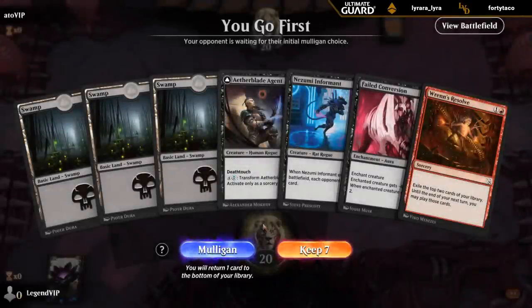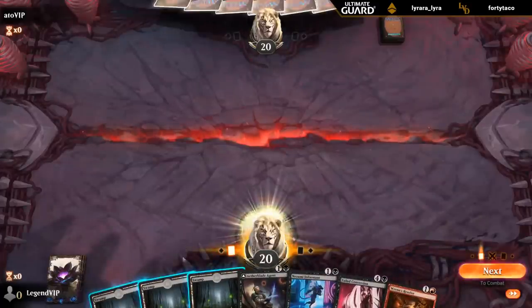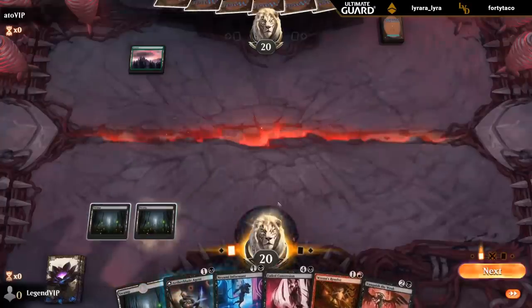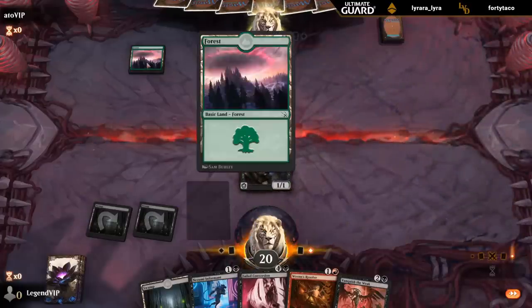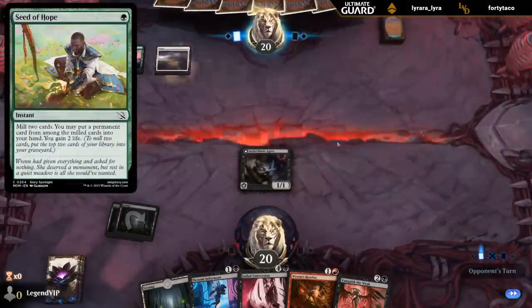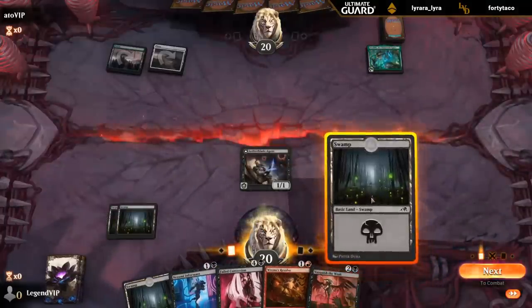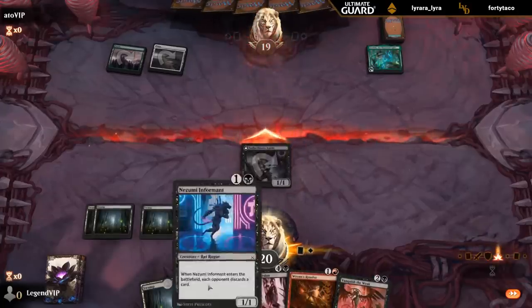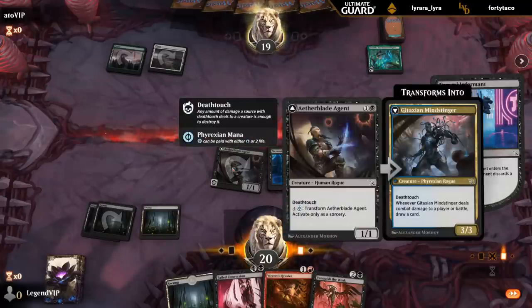On the play, missing red. But we can make some plays. Vanquish is nice. Let's play Aether Blade — this is the 1 mana, mill 2, gain 2. Ooh — Ozylith. Am I going to have to keep up Vanquish the Weak? Probably still fine to play Informant and hopefully find red mana soon. Although next turn I could transform Agent, which would have been maybe a reason to keep up Vanquish — kill their creature and then connect.